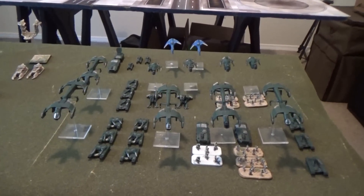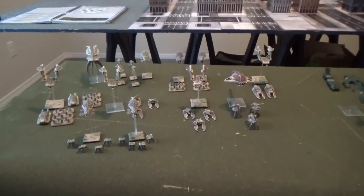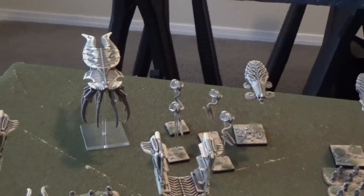Next up we have the Scourge invasion swarm. For HQ units there are four Minders in an Intruder B and a Desolator with a level five commander.